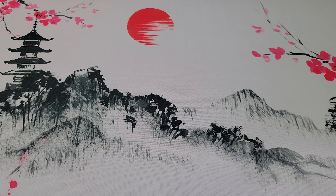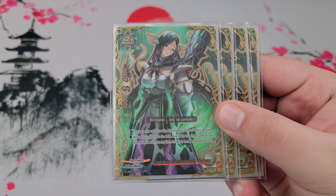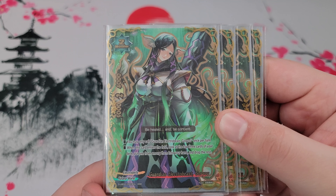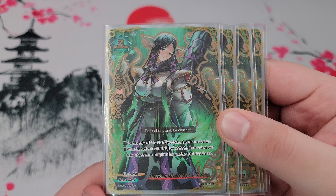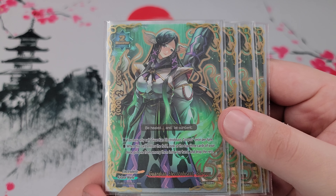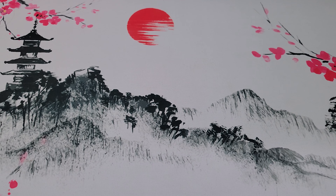Next up is our number-one consistency card for practically every Katana World deck: Guardian Electro Beast Goryo. You can only call her once per turn, and when she enters the field you can look at the top three cards of your deck and add one to your hand — it can be anything, and you don't have to show your opponent what you grab. She's really a good consistency card, not meant to be on the field for very long. Just play her, grab a card, and move on.